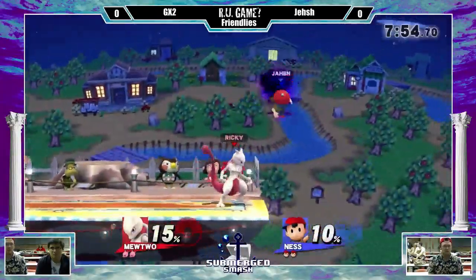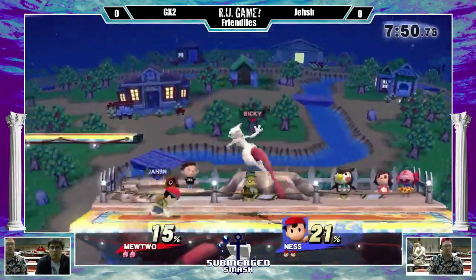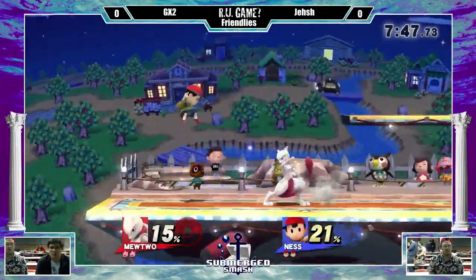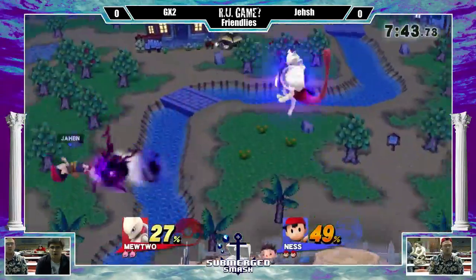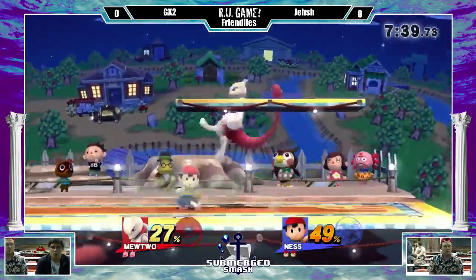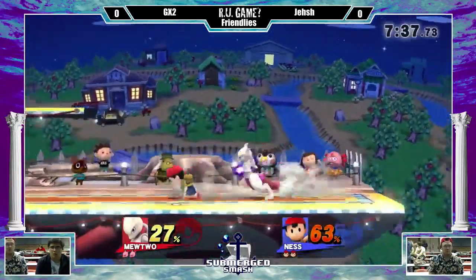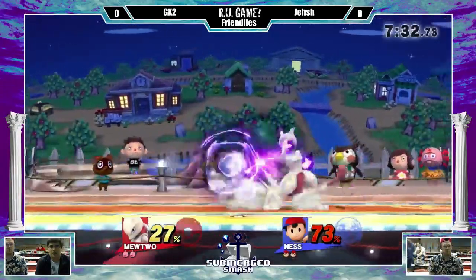Ness with the back air already. Mewtwo's a very floaty character, so it's awkward to fight against him. The Nair can drag down and kill early, so Ness has to watch out for that. It can reflect a PK fire too — the fair! Up air to fair. Mewtwo's going to be very mindful with the back throw. Up throw combos. Mewtwo's big and bulky, and up throw kills very early also.